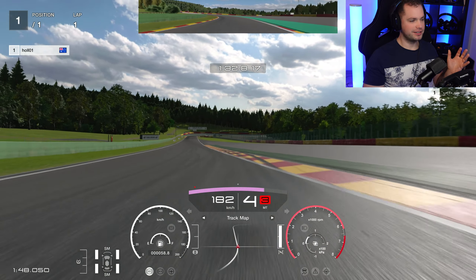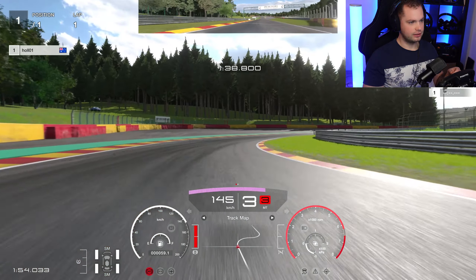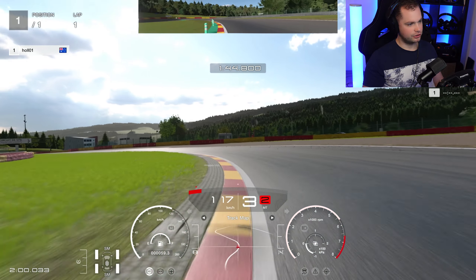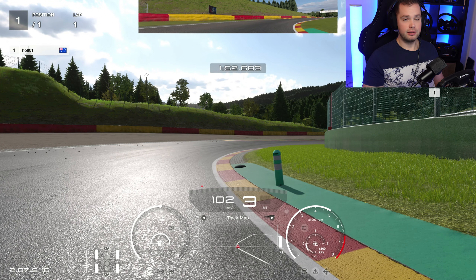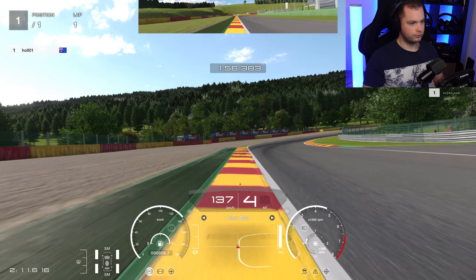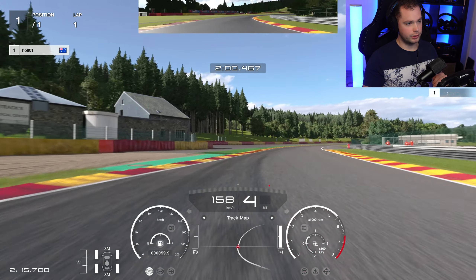Fourth gear, revving it up - don't upshift into fifth. Third gear, and he's just getting so much engine braking with all of this. Fourth gear on the way out - that's good. I'll stop it right here: you can see how much rotation there is, but the crucial point is not to touch these cones in any corners. If you touch the cones your lap time will be invalidated. Third gear on the way out, rev it up, third to fourth - just a little lift. It's easy to touch this little cone right here, so try to avoid it. Fourth gear on the way out.